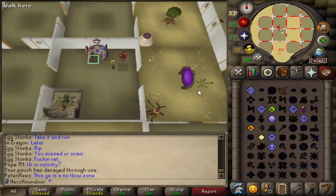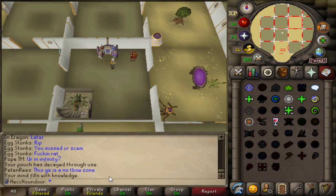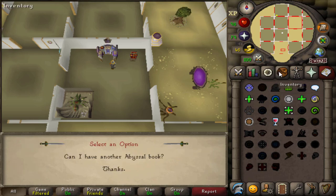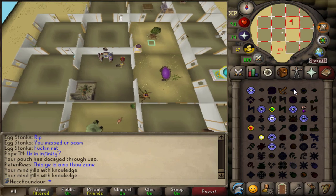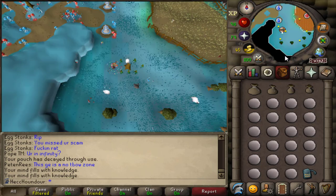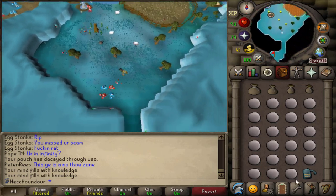When my pouch degrades, I can just teleport to Mudkip's house and use his altar to switch to the lunar spellbook. Cast NPC contact and ask the dark mage to repair my pouches. Then switch my spellbook back and continue on. If you don't have quick access to a lunar altar, you'd probably want to just stay on the lunar spellbook and use other methods of teleporting. So I'm going to do this for an hour and show you the results.